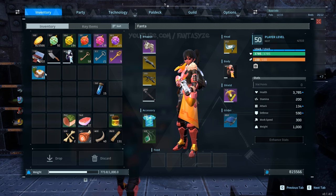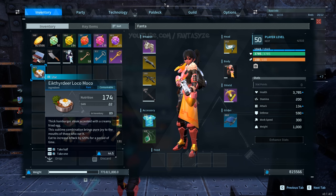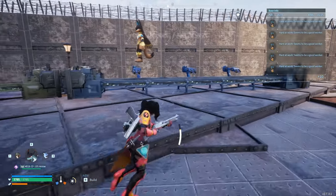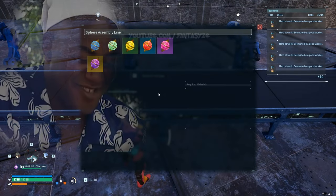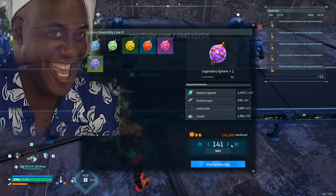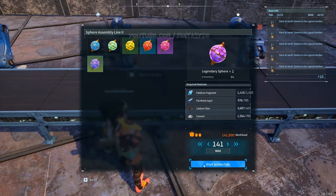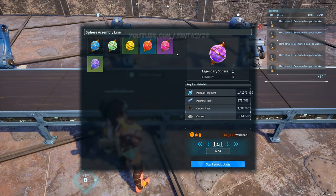That was what I was able to get when I actually timed it, but I'm pretty sure you could get way more if you really tried. PAL fluids are used to make cement, and cement is going to be the main thing holding your progress back at the end of the game. So after you learn these farms, you're going to basically have infinite ultra and legendary spheres, and infinite food buffs, so your PALs are constantly buffed and way stronger than normal.